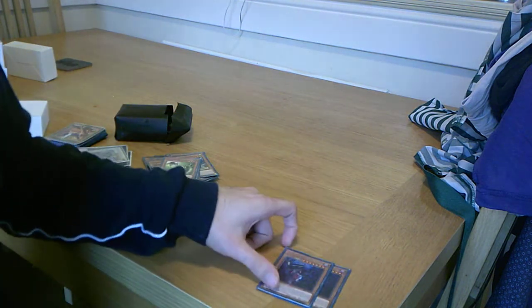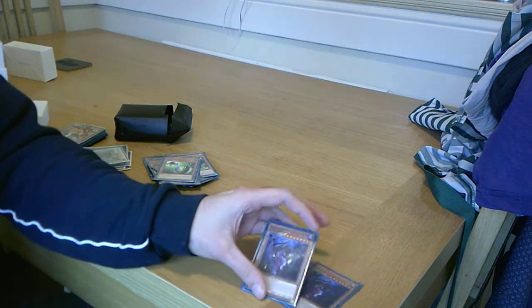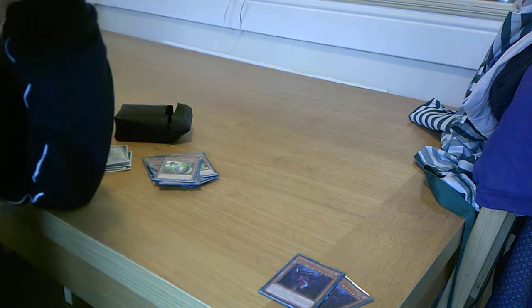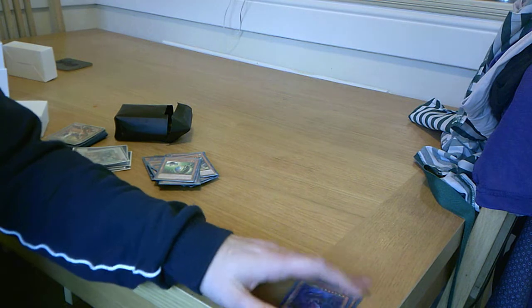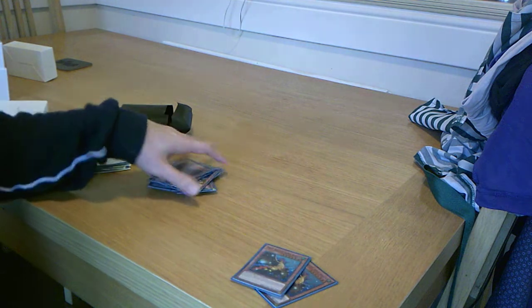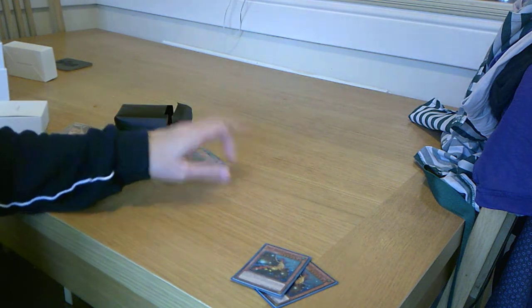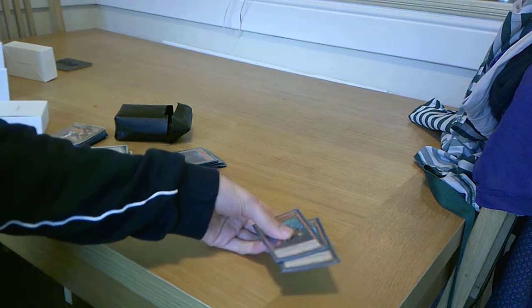Then I play two Distruder. Distruder is just another sender to make level seven or level eight synchros, which is cool. Then I play two Miss Valley XP Saiyans for more negation, and you can special summon this card from Distruder if you want. I just put it in because I needed a 40-card deck.